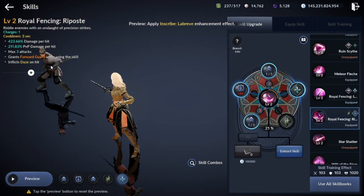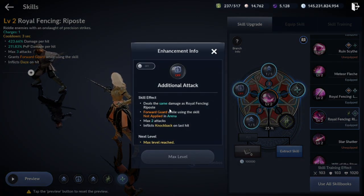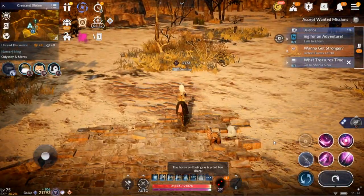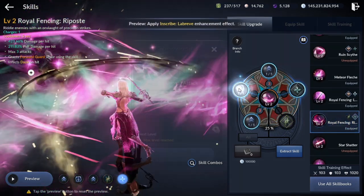Next skill: Royal Fencing Riposte. Your third immunity skill for arena. It has forward guard while using the skill, only 3 seconds cooldown, and daze on hit. But the damage is very low. It has a flow attack that allows you to do 2 more attacks and also apply forward guard, but only in field — not applied in arena. Make sure to deactivate that flow for arena, otherwise you will get CC'd every time while using that skill because the skill continues even if you don't press the skill itself.